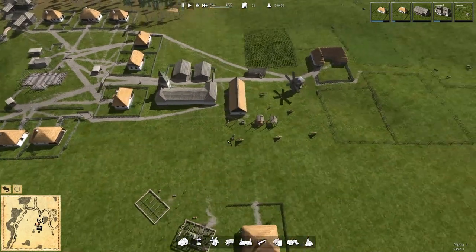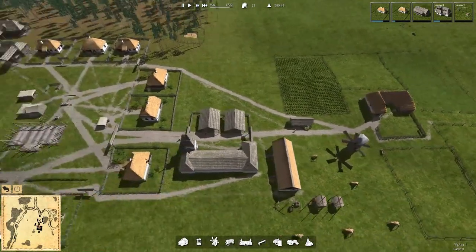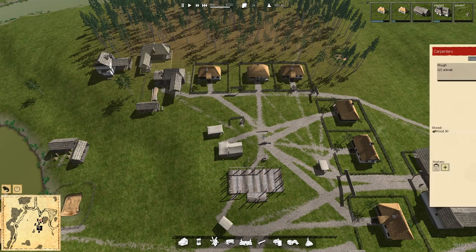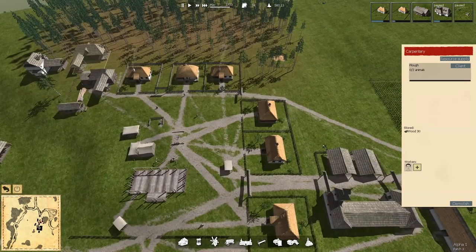I want to do several things simultaneously — that's the problem. First of all, these guys over here, the carpenter, Shlastislav or something like that, is going to be building a plow.